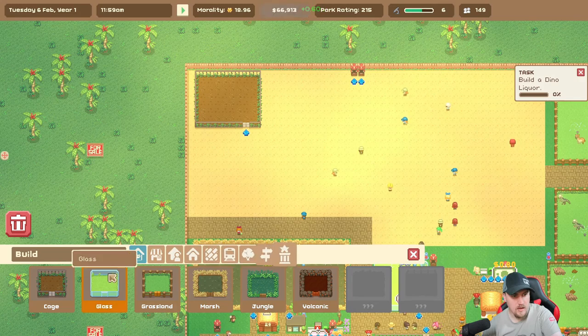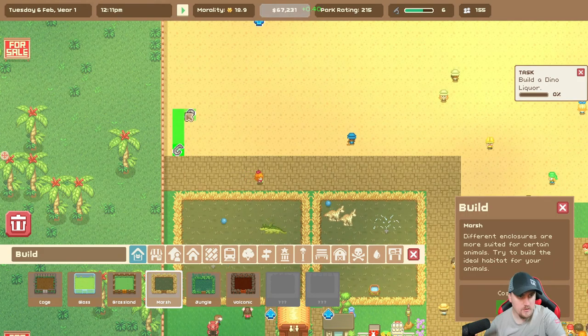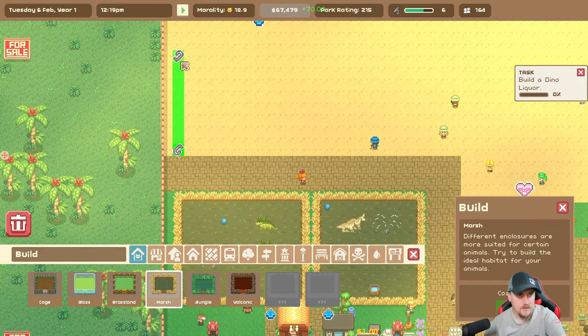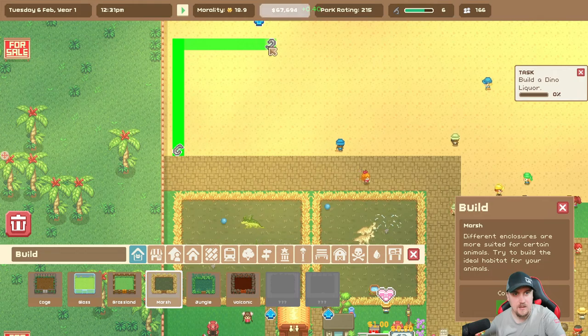Let's build a marsh pen. One, two, three, four, five, six, seven, eight - I think he's fine. One, two, three, four, five, six, seven, eight.